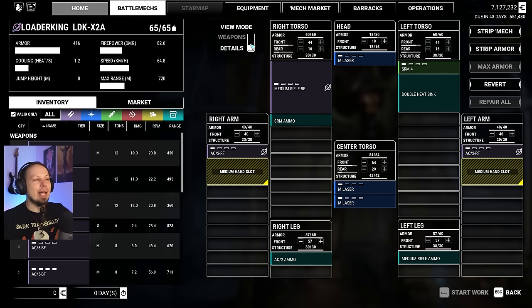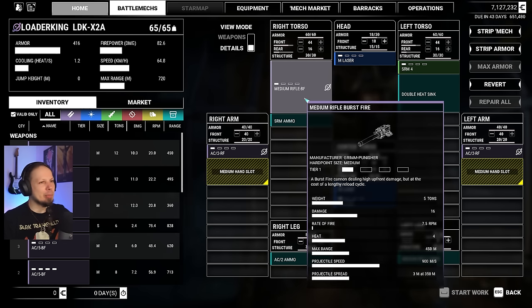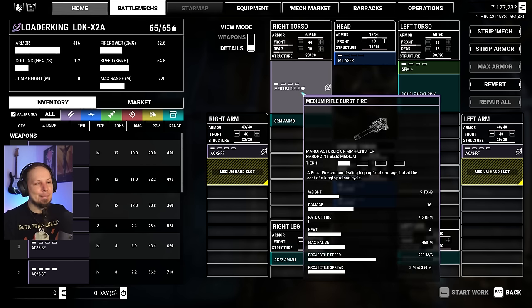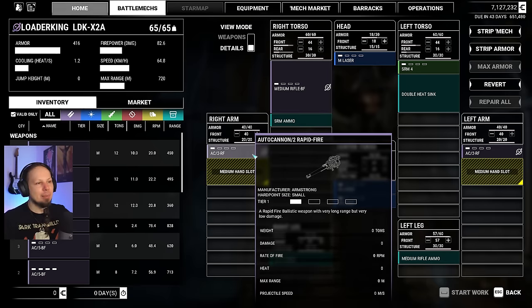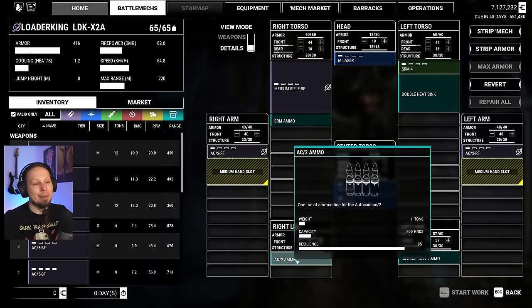Here we are — a 65-ton mech with one double heatsink. SRM-4, medium rifle burst fire — that's a new one. That thing actually has a rate of fire, which I'm happy about. This might be a usable rifle. The problem with the rifle before was that it was so slow. Maximum range is still 450 meters. We got some Autocannon 2 Rapid Fire, 200 rounds per minute, one damage each — we're gonna grind through that ammo in no time. Like, in half a minute this bin is empty.